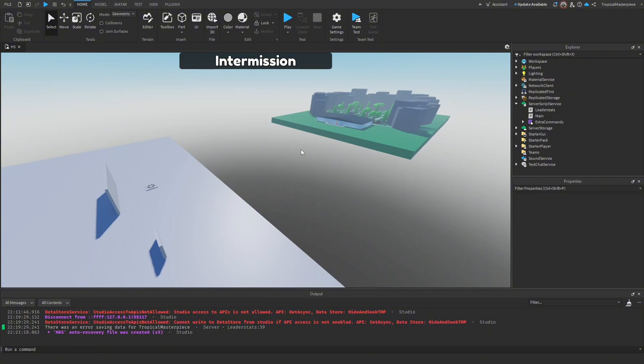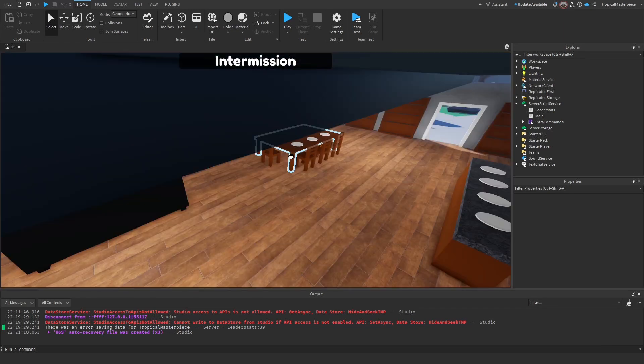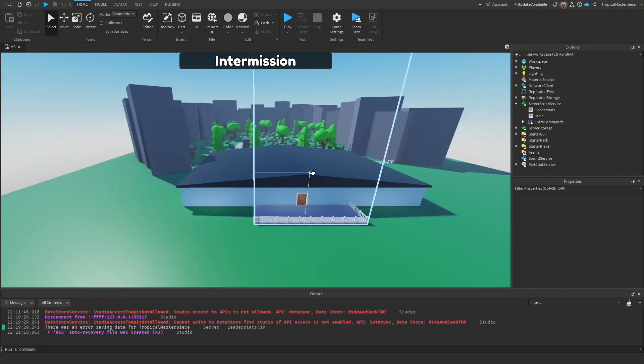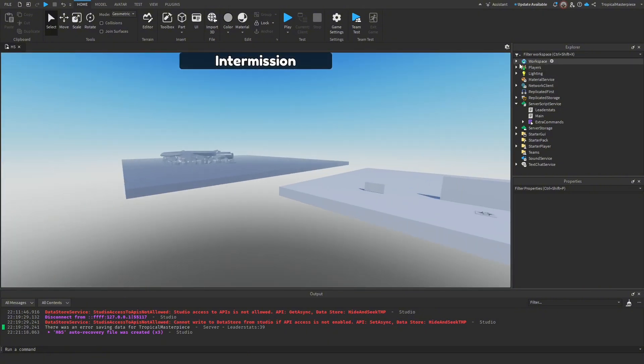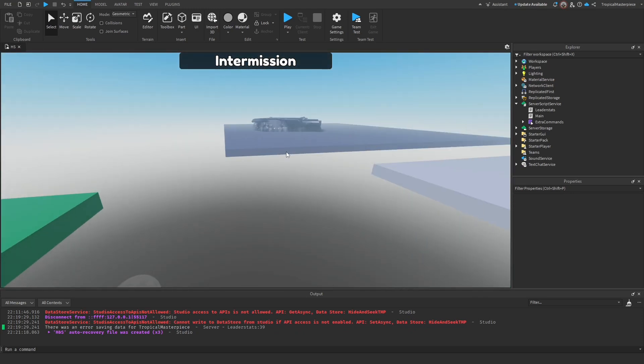Since our round system is currently set up to only use one map, we need to change it to handle multiple maps. As of now, the play spawn instance where we teleport our players whenever the game starts is in the folder for each map, so there's no play spawn in the workspace, and the game is just going to glitch out.